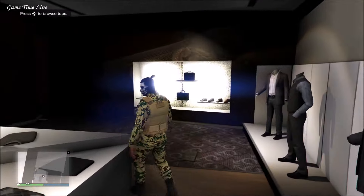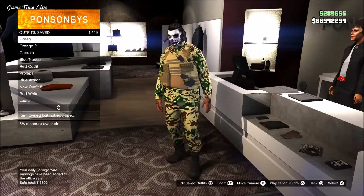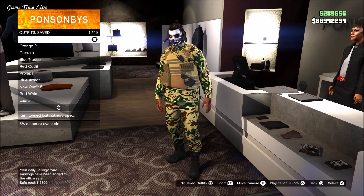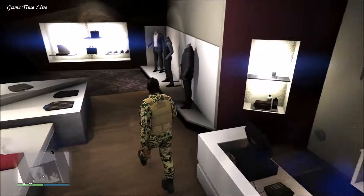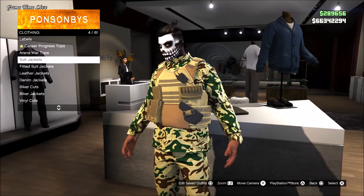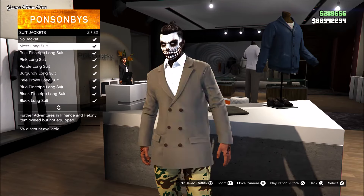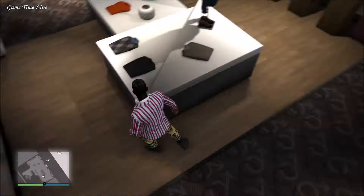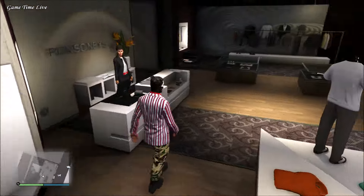Depending on the style you choose, you will get that style of utility vest and it will be changed into a different color. Once you've chosen the one you want, go to the top section and go to the fitted suit jackets and put on any of the fitted suit jackets. Then go to business shirts and apply the first one or any of the others — it doesn't actually matter. I just went with the red blazer shirt.